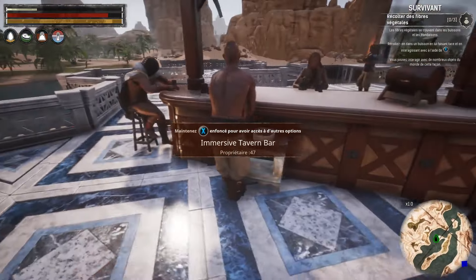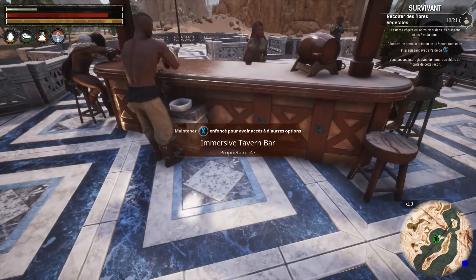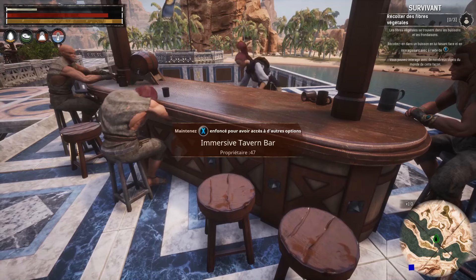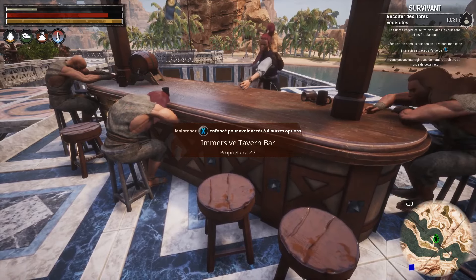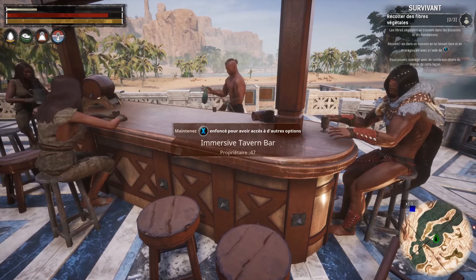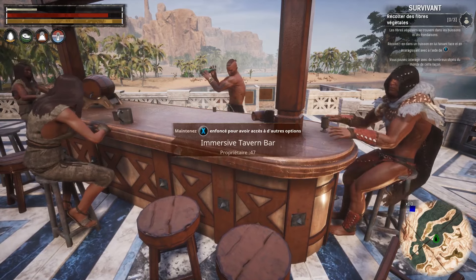Enjoy a variety of contextual emotes, making your tavern feel more dynamic and alive. Watch as the barkeeper meticulously washes the counter and mugs, skillfully prepares cocktails, and even handles the occasional drunk customer with a variety of drinking animations and behaviors.